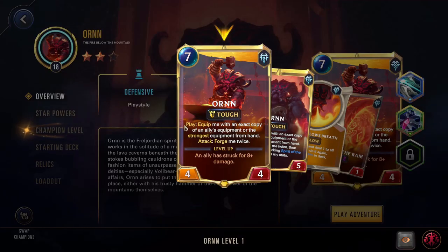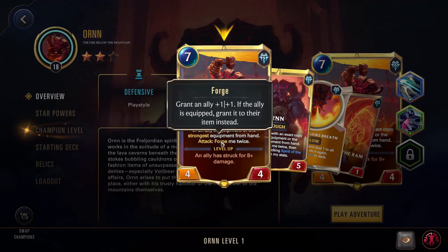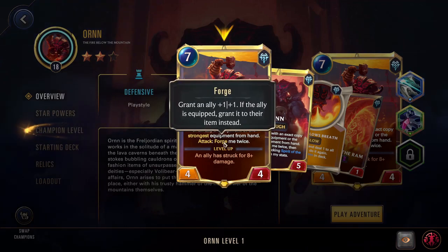Now Ornn, if you're looking at him: play Equip Me with an exact copy of an ally's equipment or the strongest equipment in hand, and then attack, Forge Me twice. Forge is the whole mechanic he's built around — it's grant an ally +1/+1, and if the ally is equipped, grant it to their item instead. The key reason that's important is if that ally dies, all of those buffed stats would be on the equipment, which you could then put on someone else and make them much more powerful.